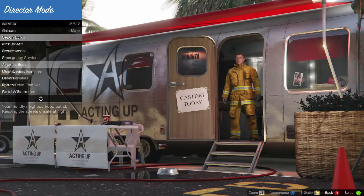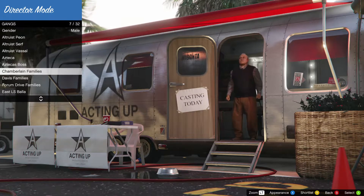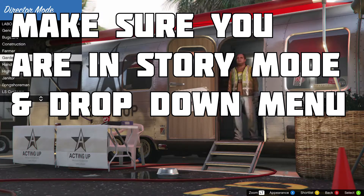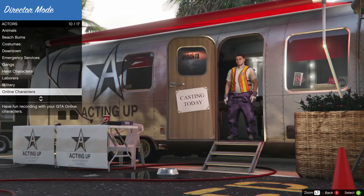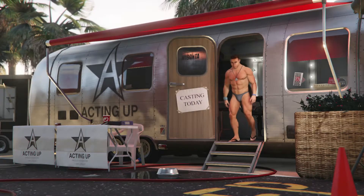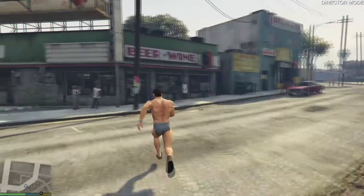Director Mode allows you to cut clips and that kind of stuff, so it's pretty cool. What you want to do is use the drop-down menu, go to Director Mode, then choose a character and have fun with it in story mode. As you saw, I chose that one buff dude and now I'm in story mode just playing as him.